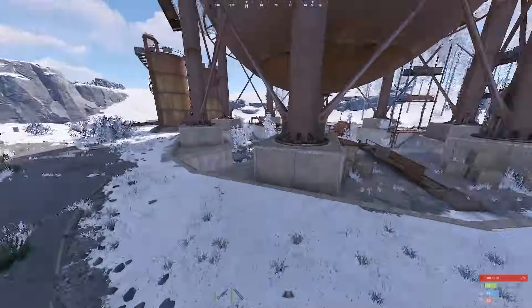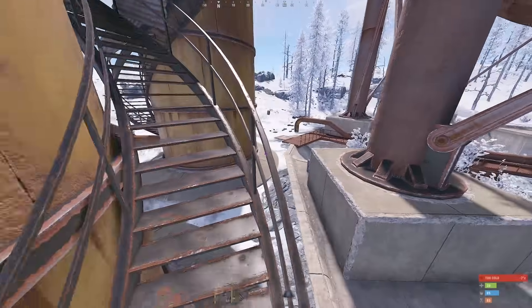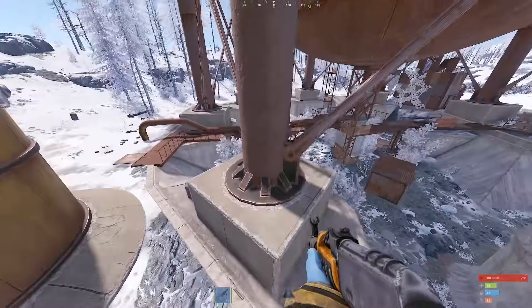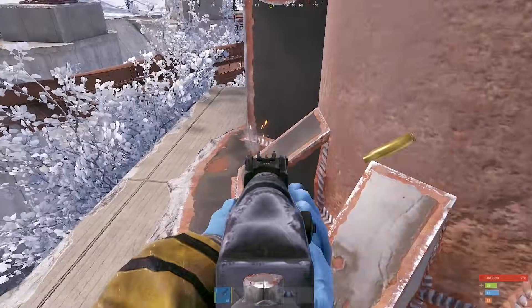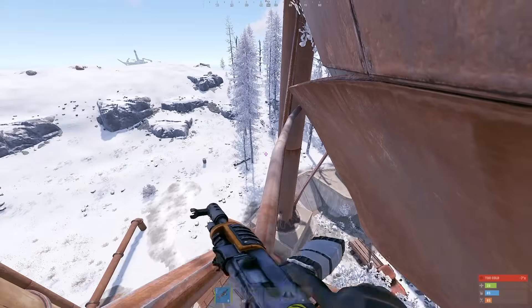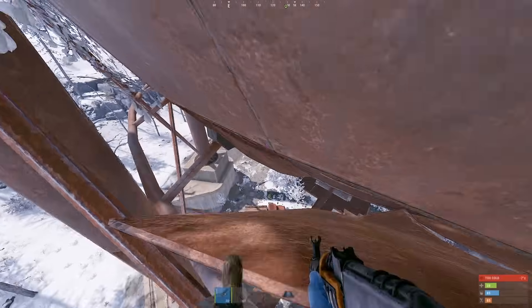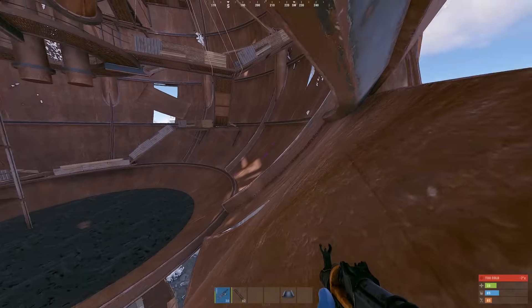The third way to get in is from these silos here. You jump on, get a teammate to boost, go all the way up from the pipes like previously, get here, walk, walk, walk — then jump and crouch. You're in, just like that. I recommend having a teammate go there as a distraction while they're shooting down there.